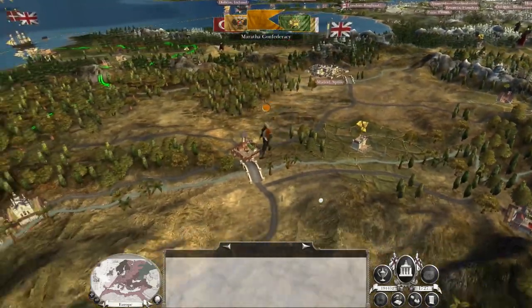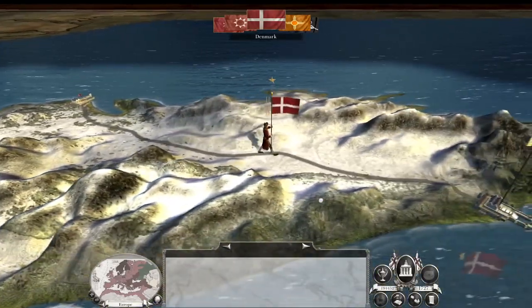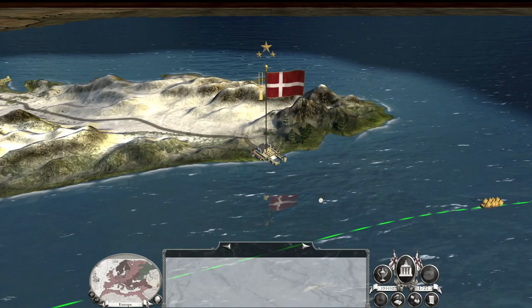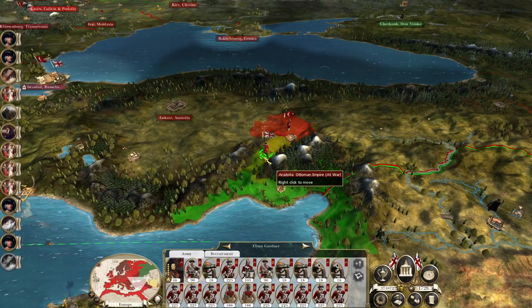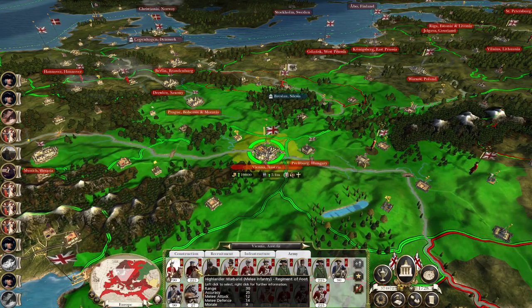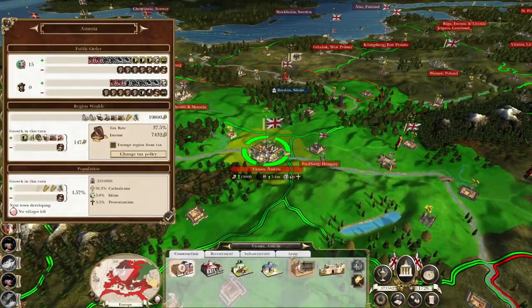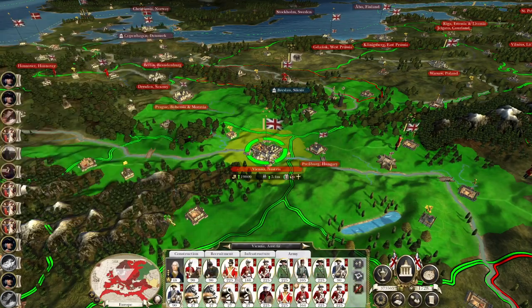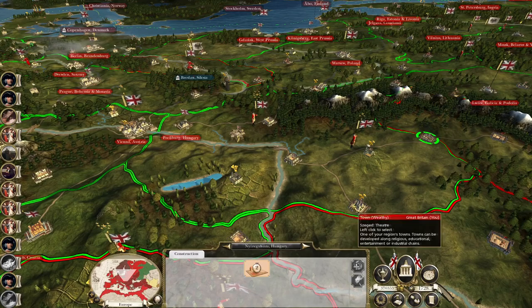The Marathas are doomed but they will be our largest enemy for the late game of this campaign. We will attack them in such overwhelming force that they can't help but be viciously defeated. At least it will be fighting against the Marathas rather than the Mughals, which will make a difference. I haven't really fought them for a long time. Natural causes — Kevin McDowell. Very well, let's get a Highlander to replace him — Tyrell Ashton.